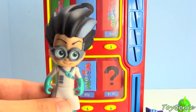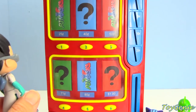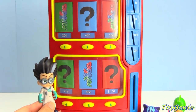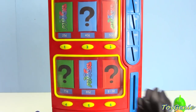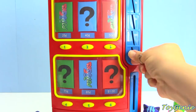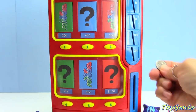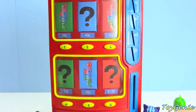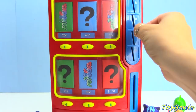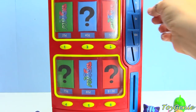Next up, we have Romeo. And Romeo is going to choose a mystery surprise! His mystery surprise is 71 cents. For that, we're going to use a bunch of different coins. Two quarters: 25, 50. Two dimes: 60, 70. And a penny: 71.